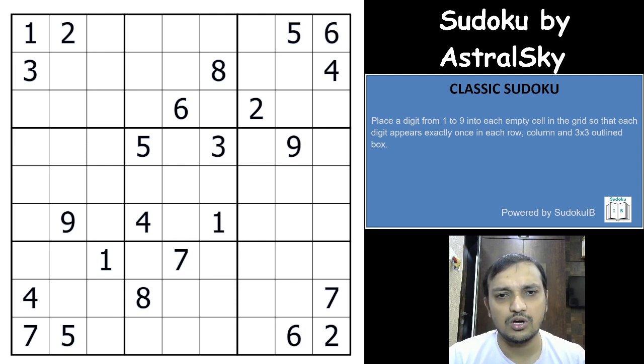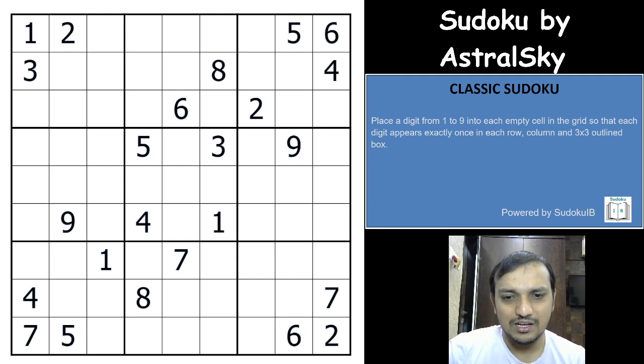This is the first sudoku by Astral Sky that I'm covering on this channel. The theme looks good — there's a triangle here, a pyramid shape, one more here, and then you have four corners with three givens each. Let's see if you are able to crack this puzzle.